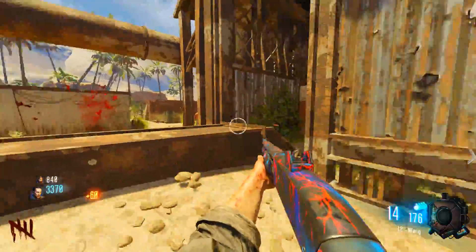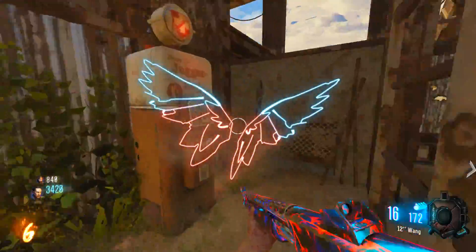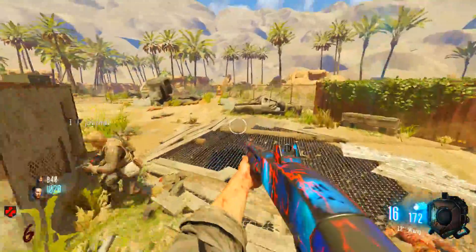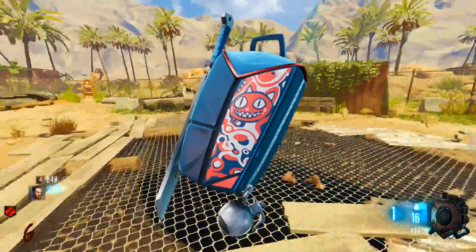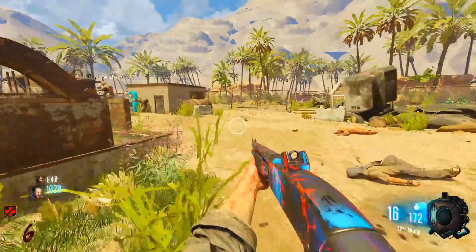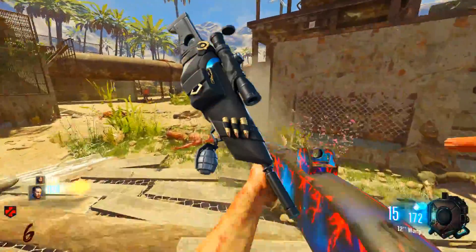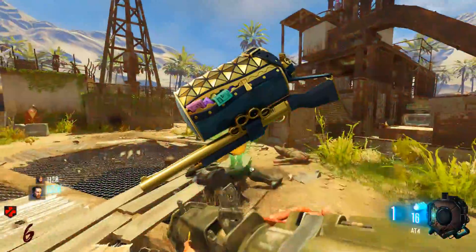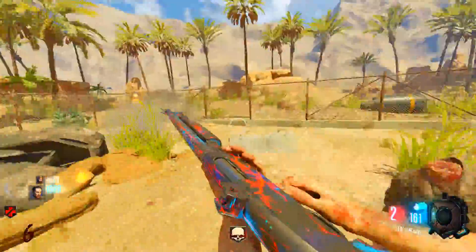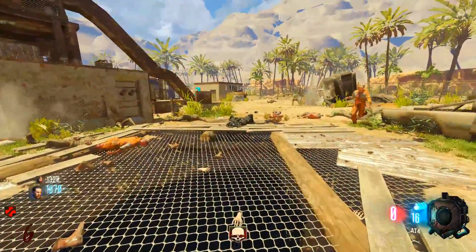Moving on to back blings: Neon Wings — this is awesome and it's reactive. I'm assuming this is for Nightlife. Also the Whisker Pack, which is for the new Lynx — Vix — pretty cool. The other ones we have are Misery Bag, Loot and Shoot, Silencer, and Backstabber. Out of all these I think Loot and Shoot is my favorite — it's a really nice back bling. Silencer is really nice too.